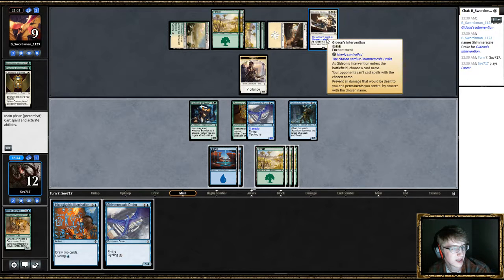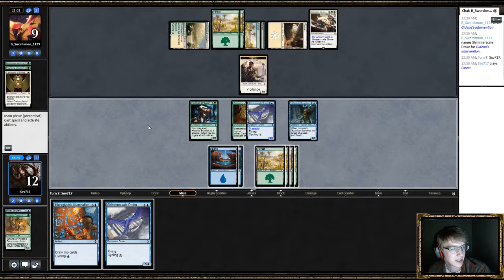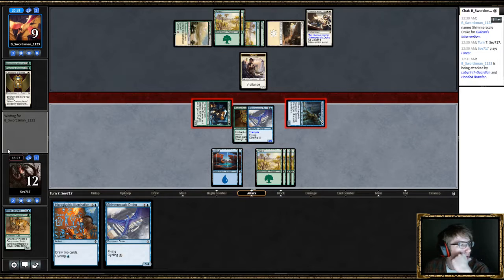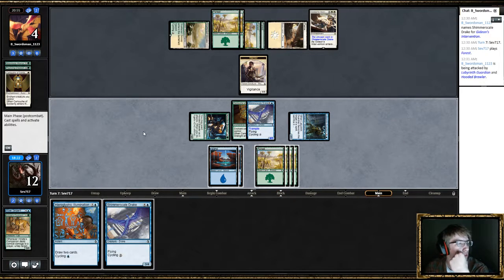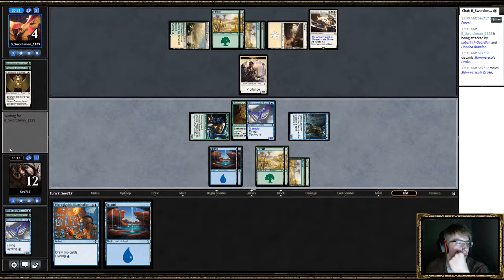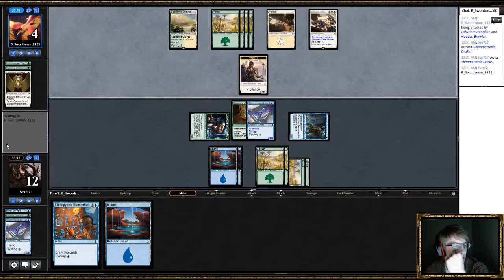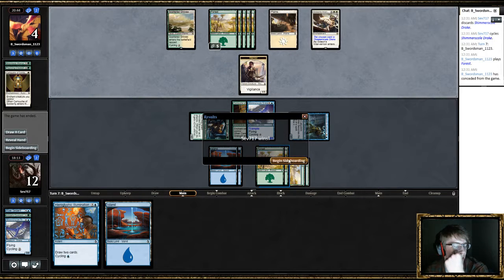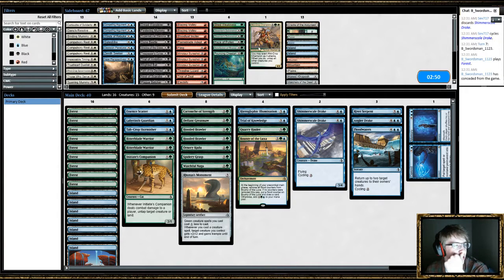I can't cast it — it says I can cast it, but I can't. I'm just gonna cycle it. It's definitely staying back to block. I'll just swing with both of these. I definitely want to do one of them. Let's cycle this guy. We'll just hold this one up, because we're not gonna cast anything for this turn. Maybe he just got flooded. Yeah, didn't even matter. Sealed is such a crapshoot sometimes.